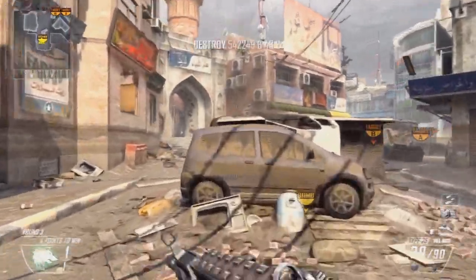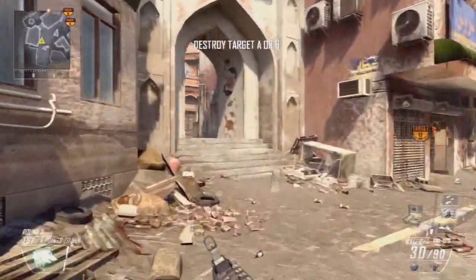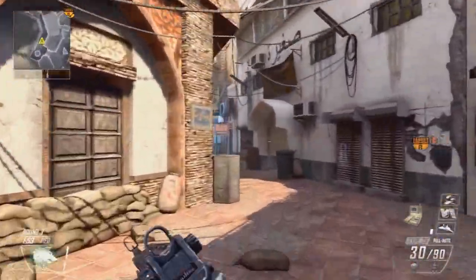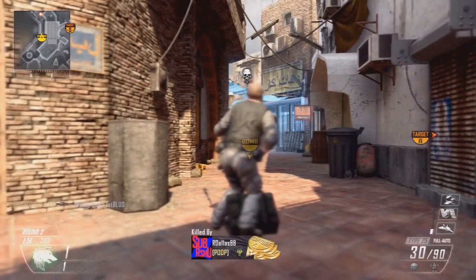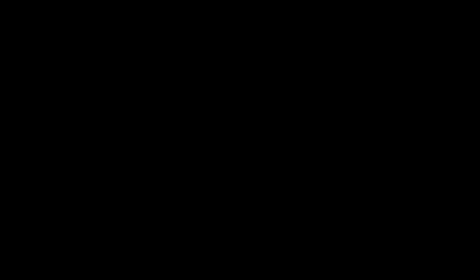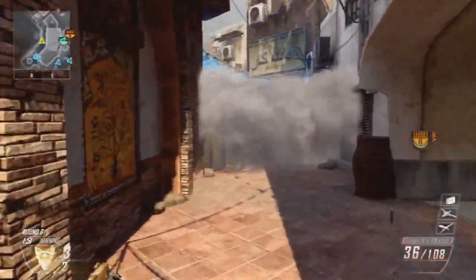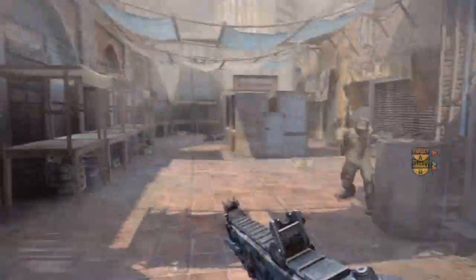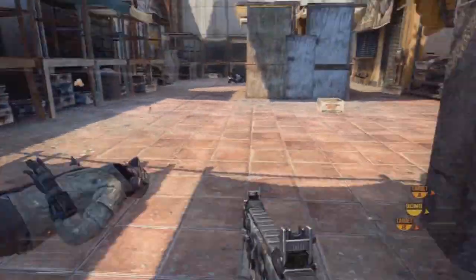If you've ever tried rushing Death Alley before, you should know how dangerous it can get with the head glitches plus the incoming stuns and explosives. It's hard to rush this route with all that coming at you, so to overcome this obstacle we will use a smoke grenade. But don't forget to strap on tactical mask and flak jacket while attempting this, because if you don't, this can happen to you.